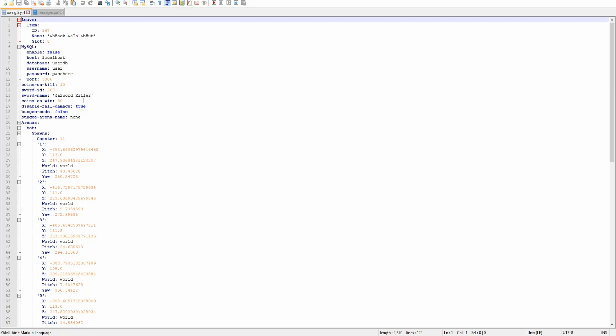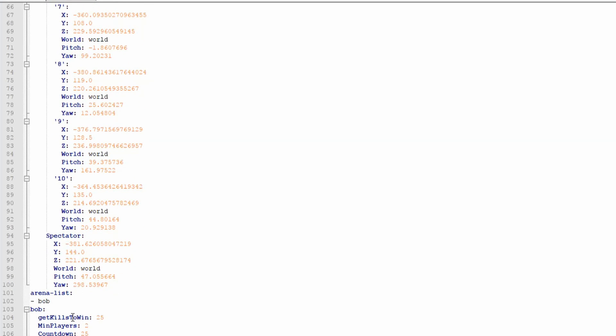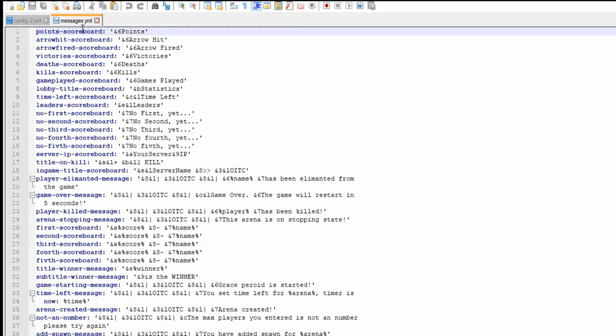Before we get into the actual game, I wanted to showcase the config to you guys real quick. In the config, you also have MySQL if you are running BungeeCord, which is pretty awesome. You have the coins, coins on kill, the sword ID, the sword name, and the coins on win. You can disable fall damage if you want, and you also have bungee mode. And then the arenas — kills to win is 25, min players is 2, countdown is 25, lives are 5, and the time is 60. And then here are all the signs.